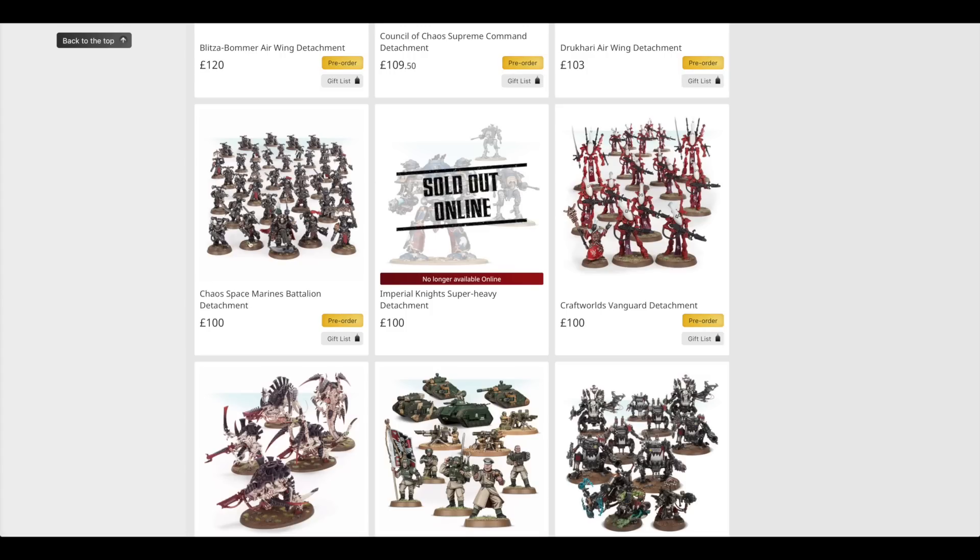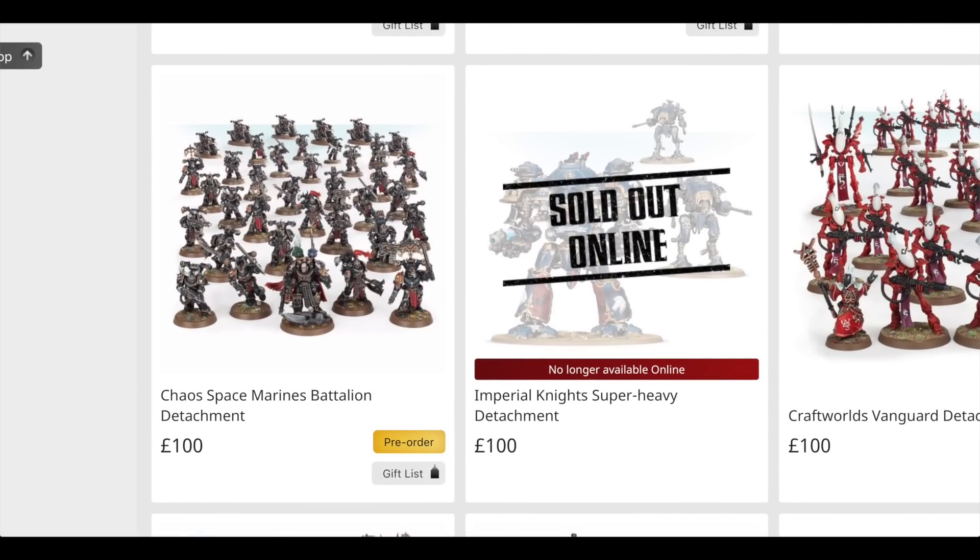Let's start off with the Chaos Space Marines Battalion Detachment. This one is £100 and it includes the Chaos Terminator Lord, which is £15, and three boxes of the brand new Chaos Space Marines, which I've recently reviewed — they're £35 each. They're the main reason you get this set. You also get two boxes of Chaos Space Marine Bikes, which are £21 for three, so that's £42. In total, that set would cost you £160 to buy separately, so you're saving £62.